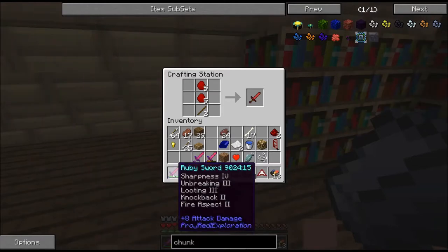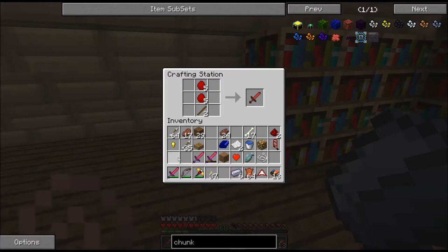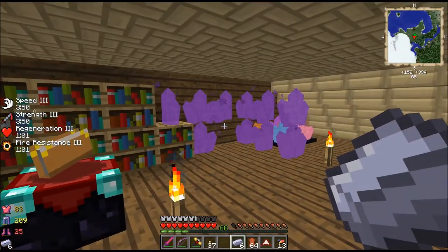I ended up with this thing - holy cow. Sharpness 4, Unbreaking 3, Looting 3, Knockback 2, Fire Aspect 2. I think it's about the best you can get. It's a ruby sword so it's only 500 durability, but it's still a dang nice sword.